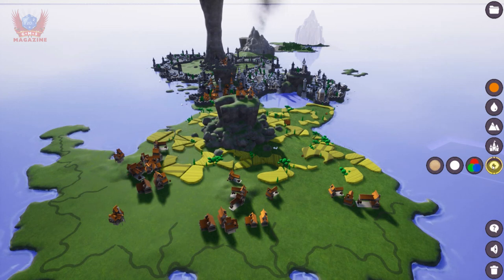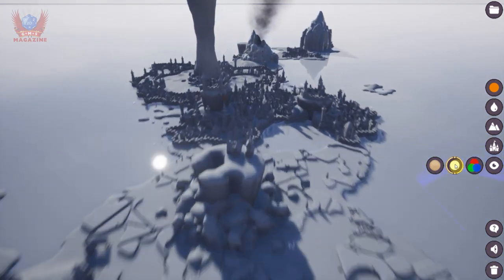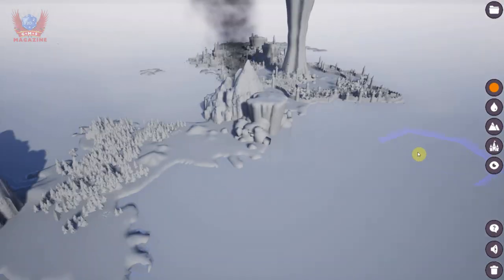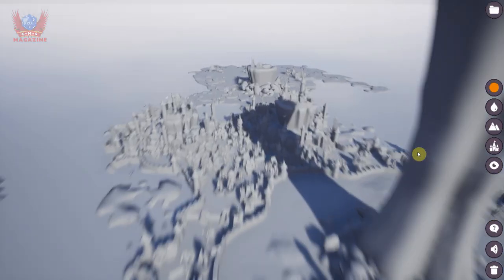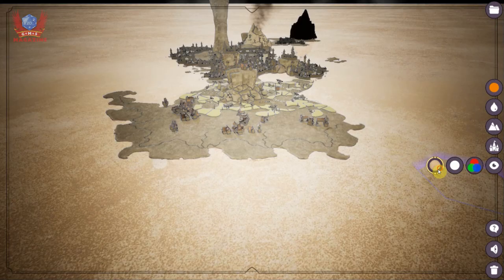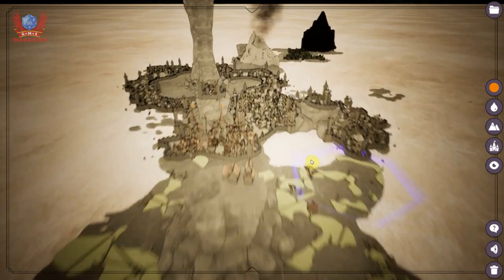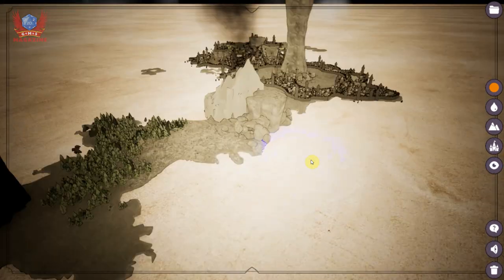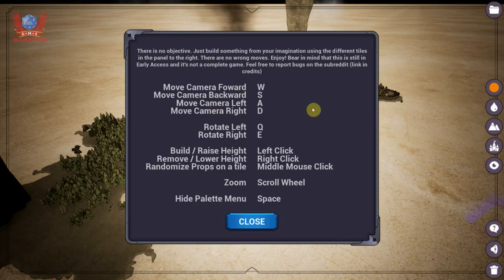Last but not least, you have three different view styles: the color view, which is what we have, black and white — which is very Game of Thrones — and then even more Game of Thrones in sepia tone. And that's it. Your Help menu tells you what the controls are, how to erase or lower the terrain, and what you can do.